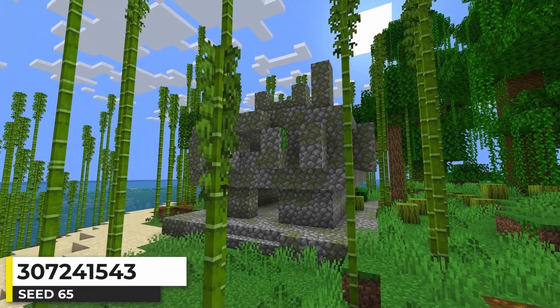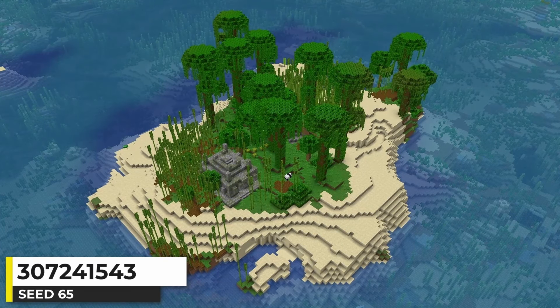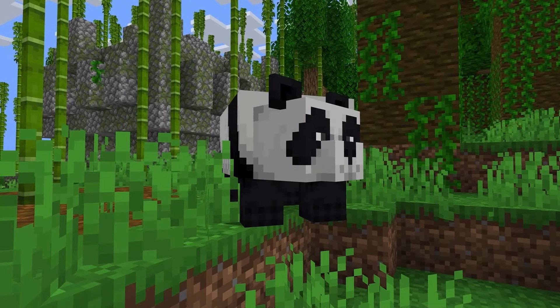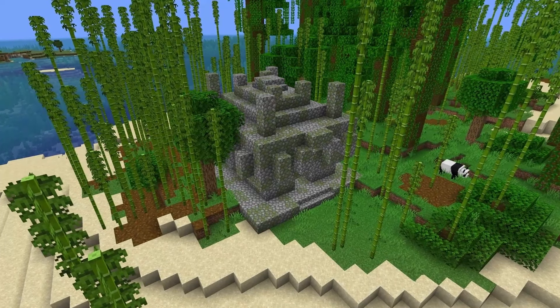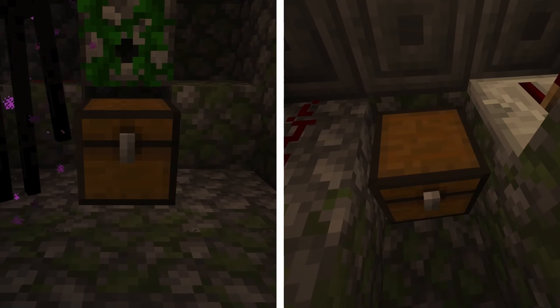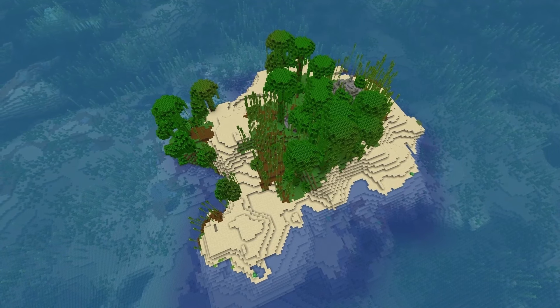This is a jungle temple island seed — actually a bamboo jungle island too, which gets bonus points. I really like the look of bamboo jungle biomes, plus I like the slightly better odds of getting a panda to spawn. The temple is on the northern side of the island, surrounded by bamboo, with two chests of loot inside as usual.